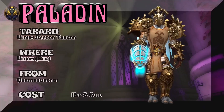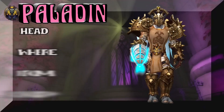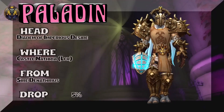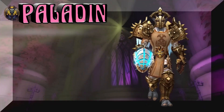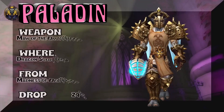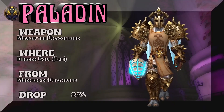The Uldum Accord Tabard, of course, from BFA version of Uldum — the Quartermaster, a little bit of Rep and gold. The headpiece is Castle Nathria LFR — 5% drop rate for that headpiece. And finally, the weapon is gonna bring us to Dragon Soul, Kata, Madness of Deathwing — 24% drop rate.